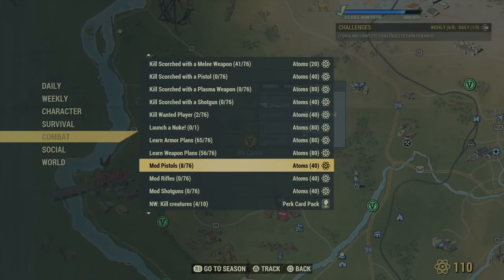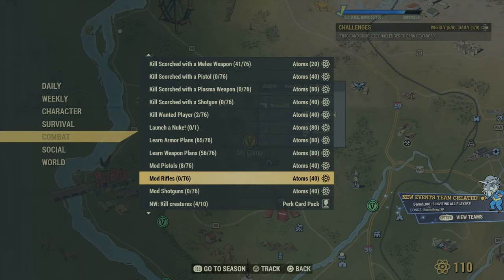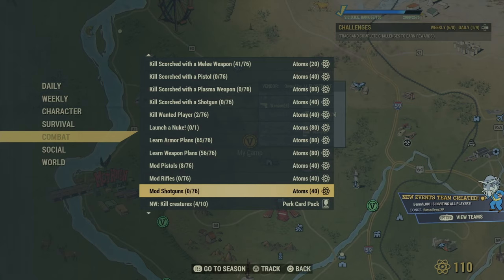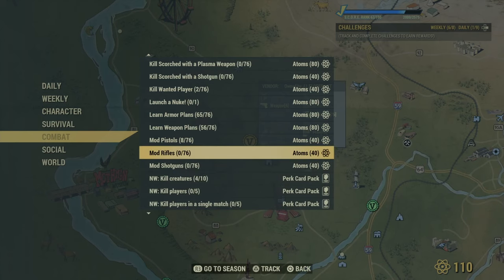Specifically they will have to be in the combat section — those are going to be the mod challenges. As you can see here I've done the majority of my challenges and only have three left, but there are way more. There are challenges to mod weapons, armor, and power armor. These could give you around a thousand atoms if you guys haven't done them already, and it will literally take you maybe half an hour to an hour to complete all of them and get these free atoms.